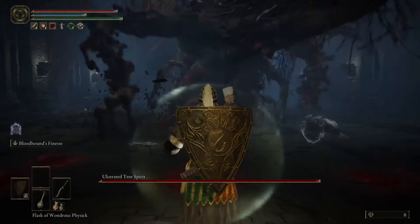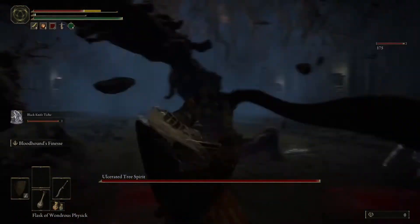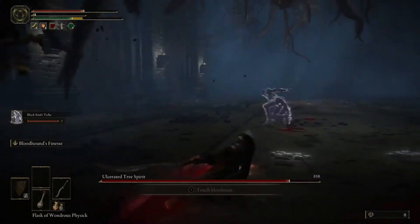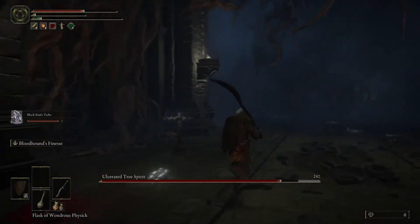Right when you get in, he gets up to you really, really quickly, so bust out that summons or you could try to dodge him first. You can see I took a little hit right there. The main technique I like to use is just try to stay up by its belly and tail region.